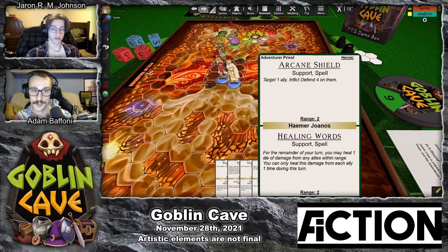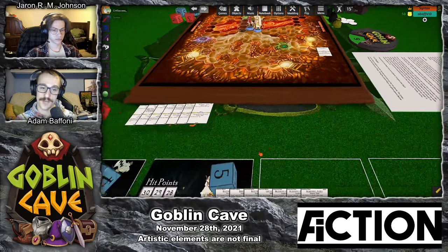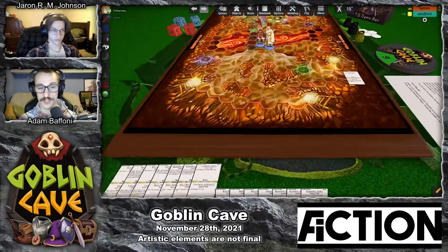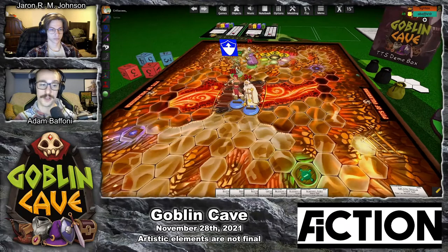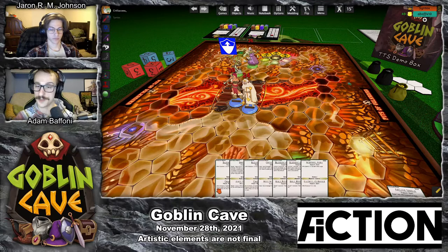I'm going to start by having Hamer use his Arcane Shield ability on Autumn. This gives Autumn the defend condition with a value of 4. Conditions are various effects that can be inflicted onto characters — some are positive, while others are negative, but all conditions are applied with a numerical value. In this instance, Autumn now has the defend condition. When a character with the defend condition would take damage, they can reduce the amount of damage they take by the value of their defend. So the next time Autumn takes damage, she can negate up to 4 points of that damage.